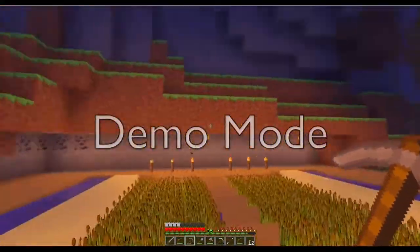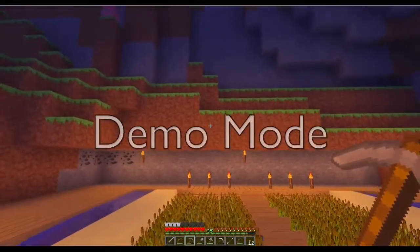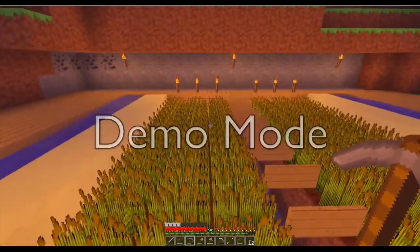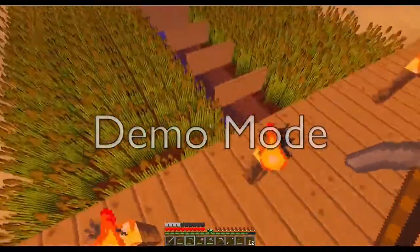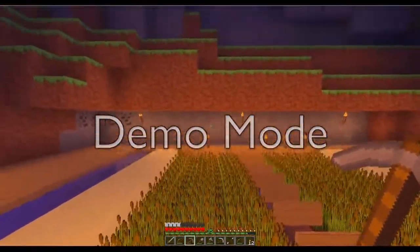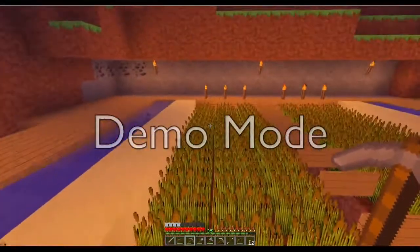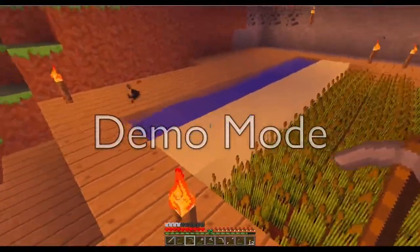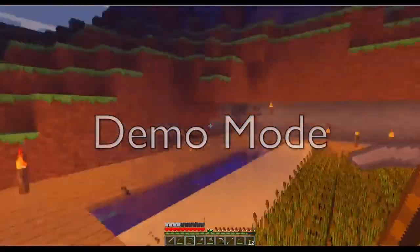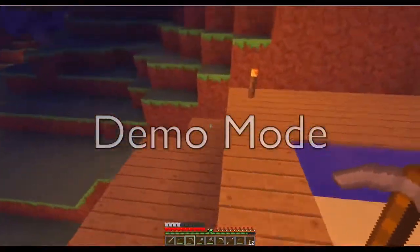A lot of the other designs were based on the water coming from one side, so you can extend your wheat farm so it's quite long, but the water would have to flow all the way down through the levels to the front. With this design, every time you operate it, it's just the time it takes the water to travel to the central point and then it's finished. So you won't be hanging around waiting for the wheat to come through.